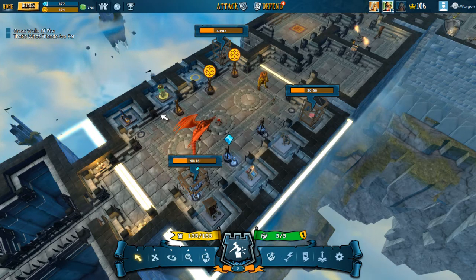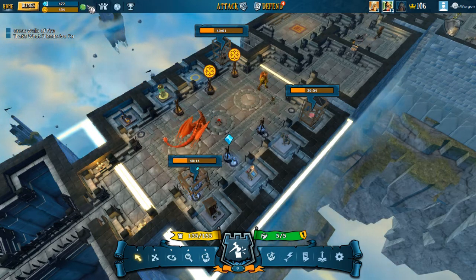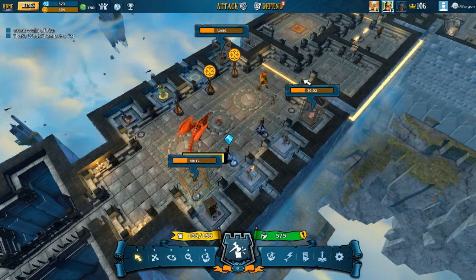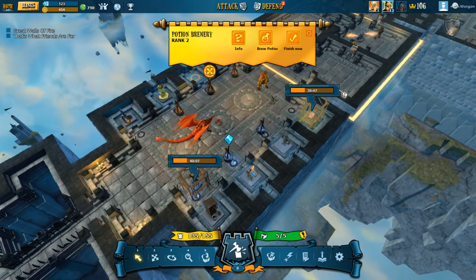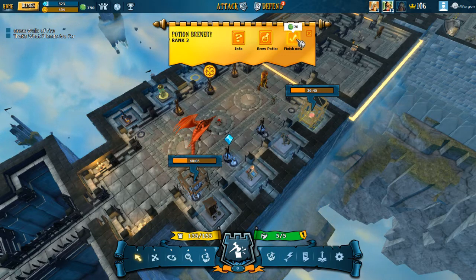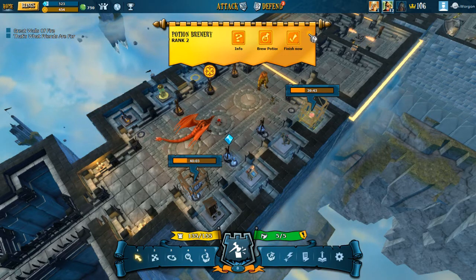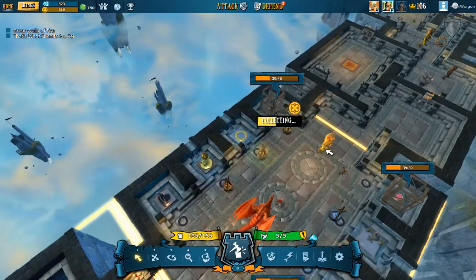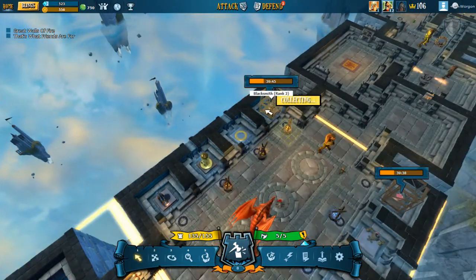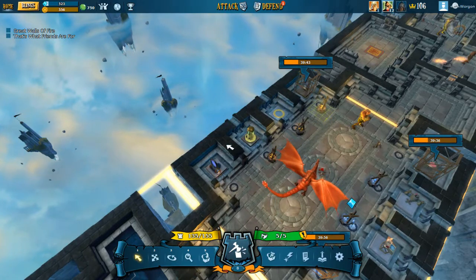Basically, you can buy stuff with blings and also speed things up. For example, it will take 40 minutes to finish this, or I could finish it now for 20 blings — which I'm not going to do, because blings are quite expensive.